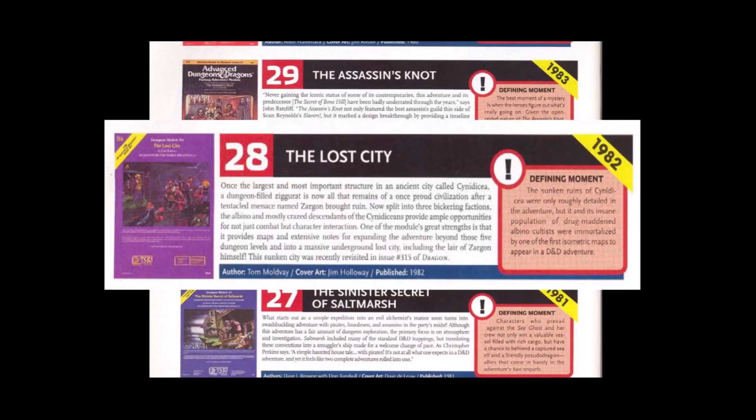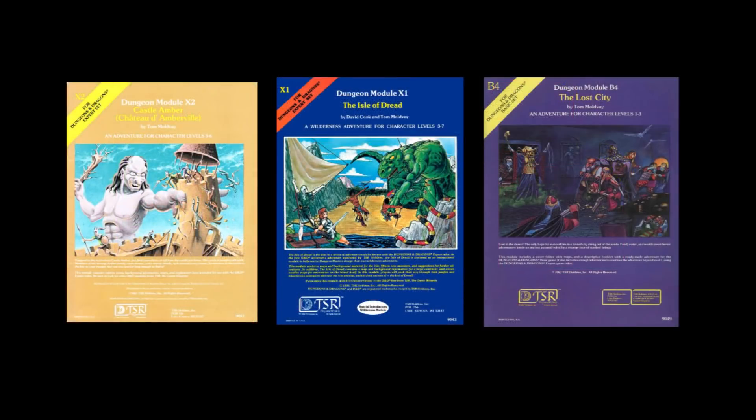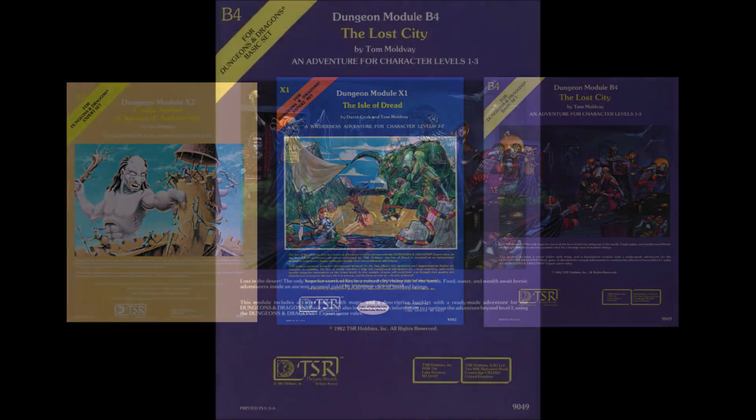Tom Maldvey's other D&D adventure modules are also highly rated classics and include Castle Amber and the classic module included in the expert set, The Isle of Dread. The three modules together are sometimes referred to as Maldvey's Pulp Fantasy Trilogy, though plot-wise they have no connection other than in theme.